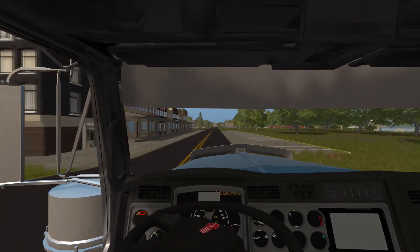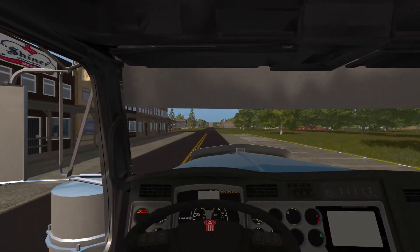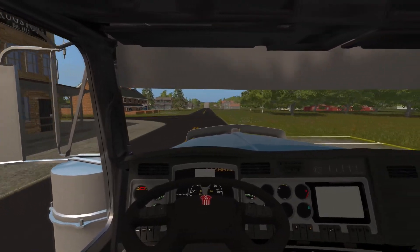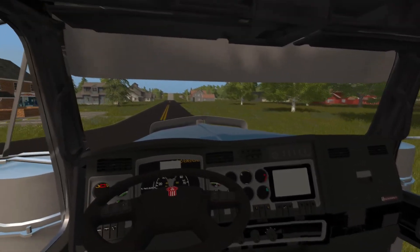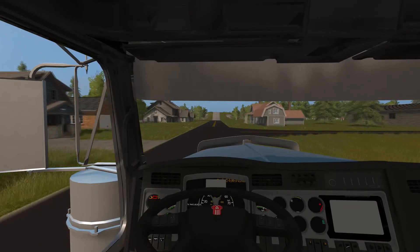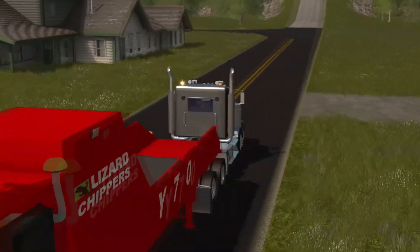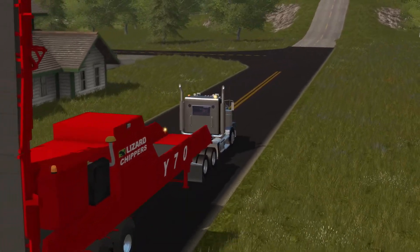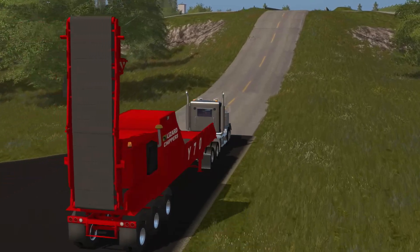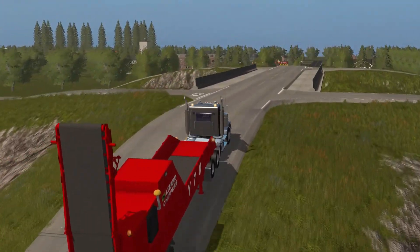We'll hop inside. A little bit of a much needed update — it's actually not a Kenworth interior, it's more of a Volvo, has that kind of a feel. But the drop off is going to be up in this area on this side of the map here. Hopefully we have enough speed to get up that.